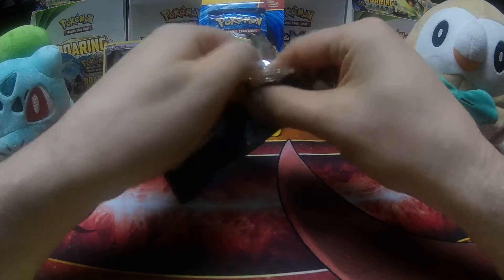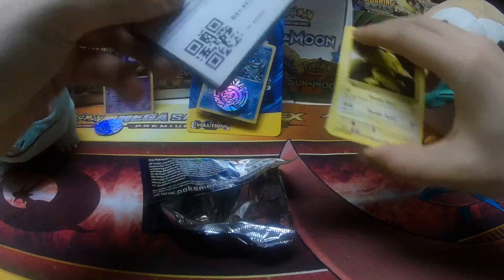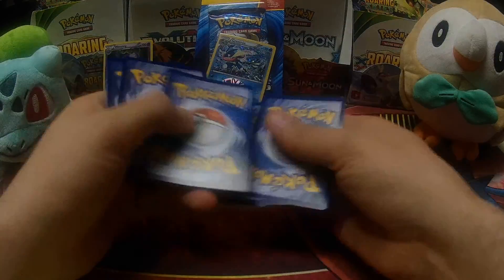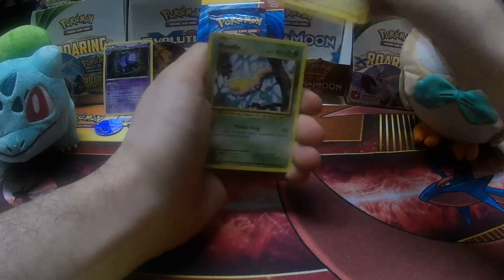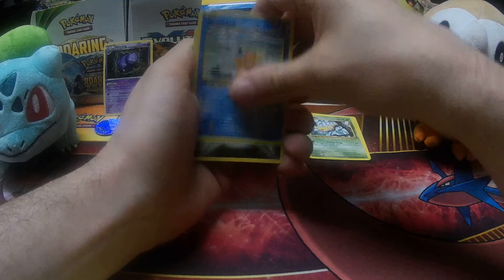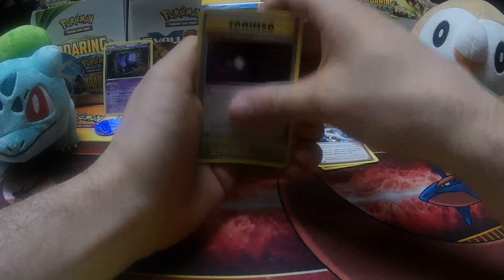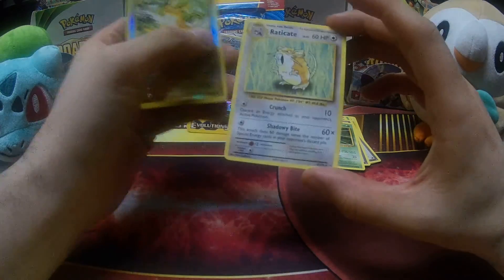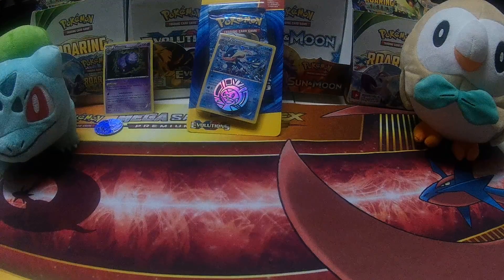Let's see what we got here out of our first Evolutions pack. Evolutions code — let me know what you get down in the comments. First pack: Electabuzz, Weedle, Magikarp, Darkness Energy, Vulpix, Blastoise Spirit Link, Energy Retrieval, Kakuna. Reverse Holo Rare — Raichu. And Raticate. Raichu's a great way to start off here. Get some of that bulk out of the way.